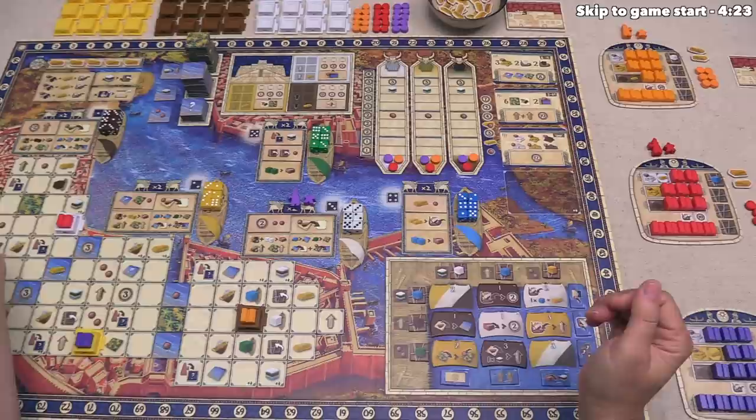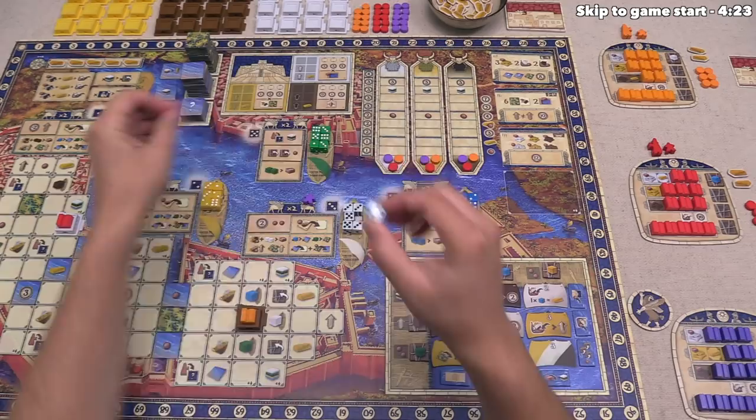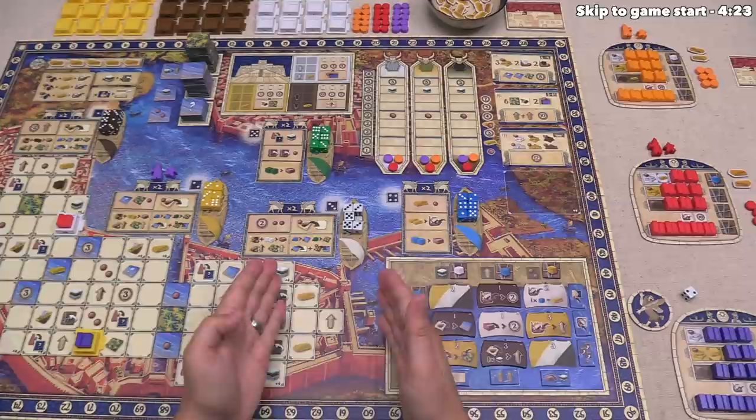On your turn, you choose one of the resource dice on the location where your assistant is, and then send your architect to the location that depends on the value chosen. So a two means the architect goes to the two spot, the player keeps that as a white resource, and on that player's next turn, their assistant moves over there and takes an action. As you can see, on your current turn you decide where your next turn is going to happen.